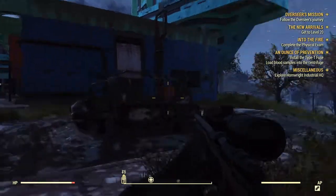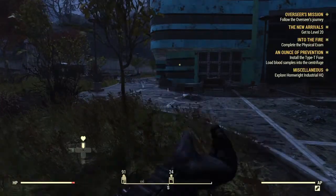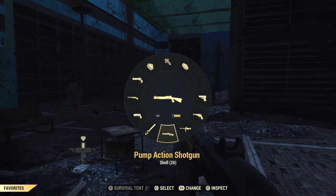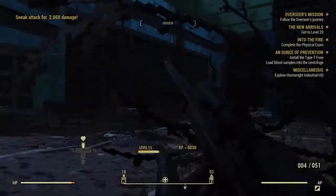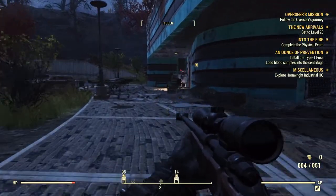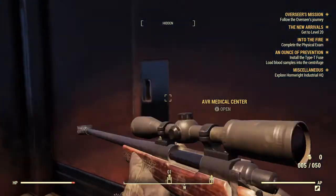This entire chapter is going to be about us trying to get to level 20 so we can do the Overseer's Challenge. Also, we're going to explore the many floors of this building. I'm crouching. Caution is still caution. AVR Medical! Let's go, baby!